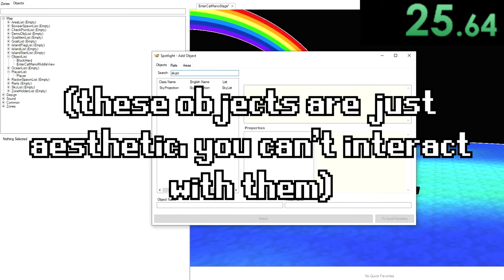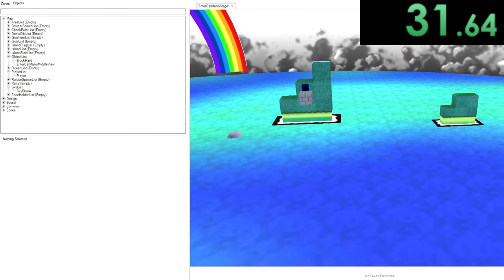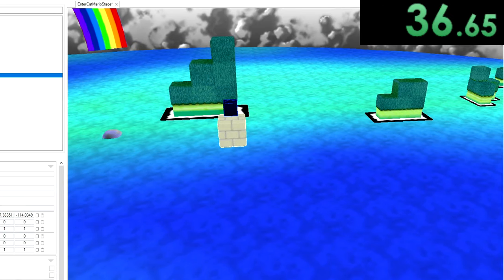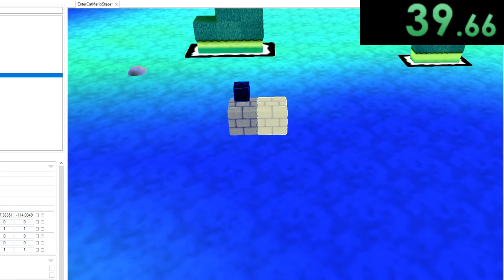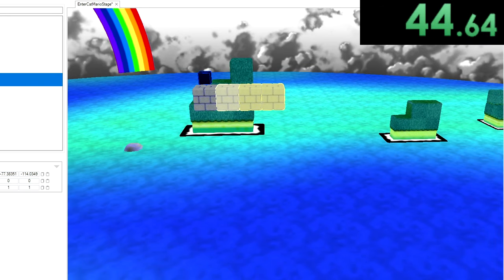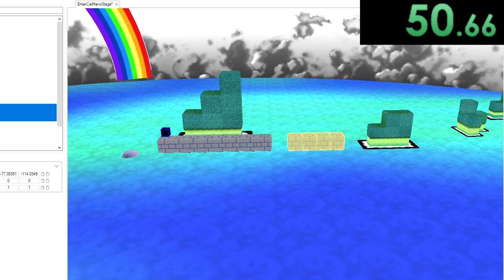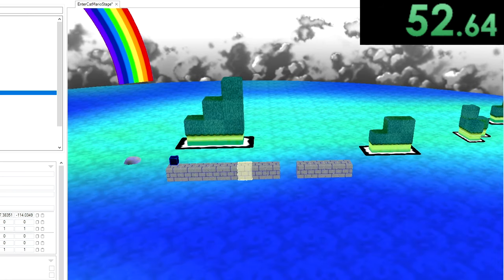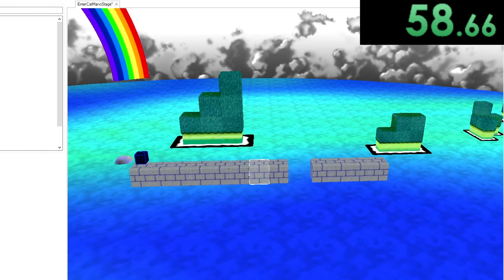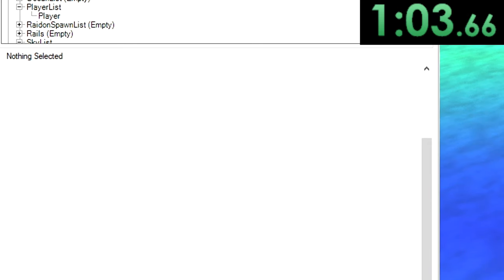Let's also add a sky projection now that we have some time. Now we are going to have a blue sky in the background, and already that is adding quite a bit to the level. Instead of just having blocks that go straight across, let's try to do something nice with these blocks to make it almost seem like some kind of a level. We could have some blocks like this, and then make it so that you have to do a little jump across. I think having a Goomba over here to start off might be nice. If we do Is Enable Cliff Check, then the Goomba won't run off the sides.